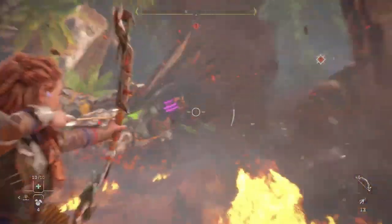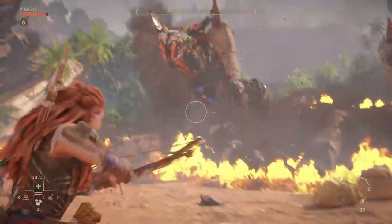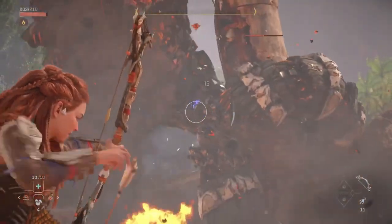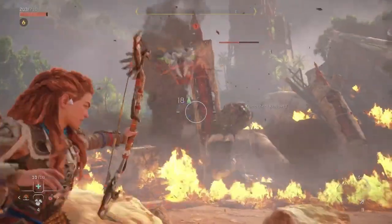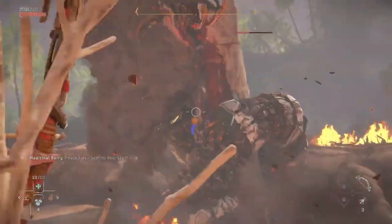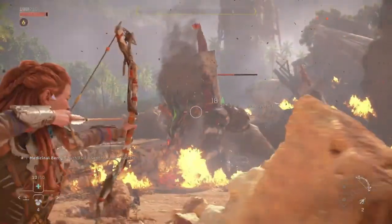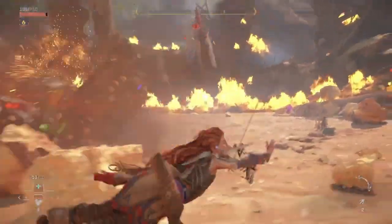Once the glowblast canisters are shot off, the next easier targets to hit would be the sparker canisters located lower on the chest or belly region. Although there might be other opportunities to land shots on these canisters, I would still recommend saving most of your concentration with the bow for when it coils around the rock column again. Just be sure to move to the leftward side of the field to get a clear view of these canisters when shooting.